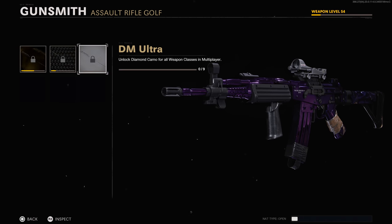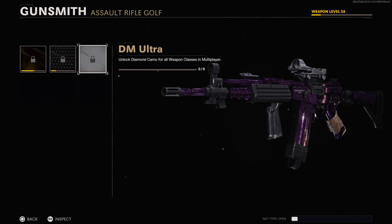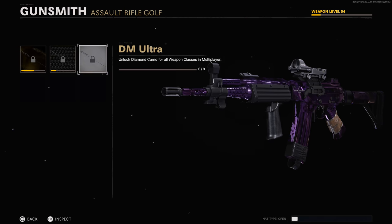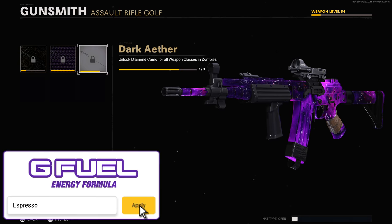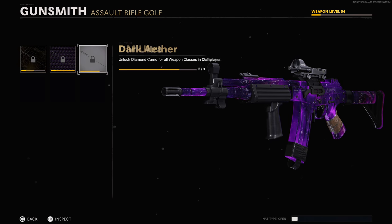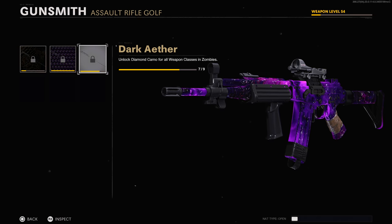Now we have both DM Ultra and Dark Ether — DM Ultra being a new design, and Dark Ether being a replication of the original Dark Matter camo. This time we have unique paths to grind for separate camos in each mode, instead of split challenges for the same camo like Black Ops 4 offered. Both are considered rare to the overall population. The percentage of players who do not achieve these unlocks far outweighs those that do, so if you have either — congrats.